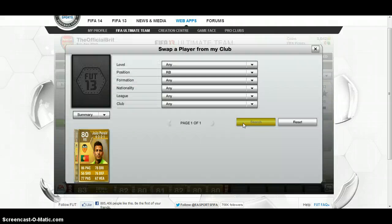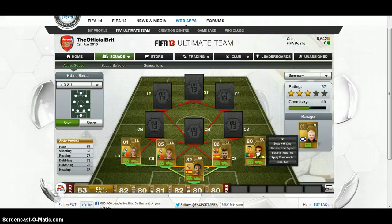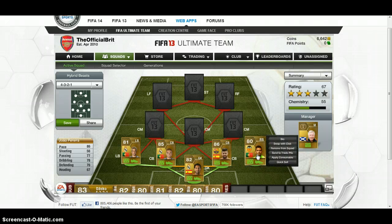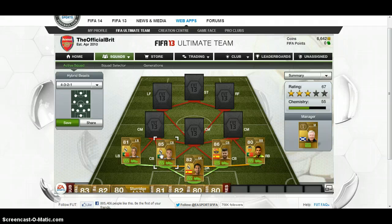Moving on to the right-back: Jao Pereira, 86 pace. Aside from Dani Alves, who of course would be the optimum player here — because you'd find that the person there is also from Barcelona, so we'd have green chemistry lines as opposed to yellow. There are always rooms for improvement, but these are just temporary substitutes.